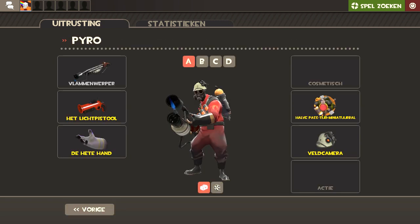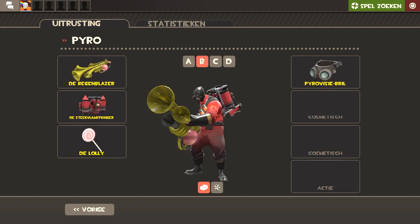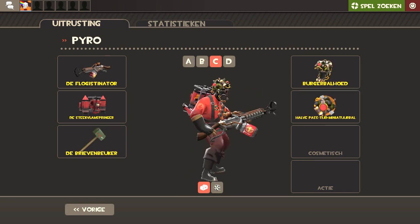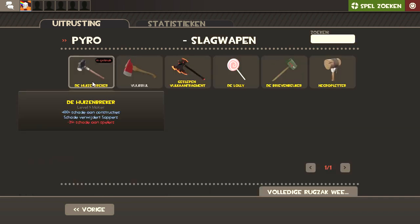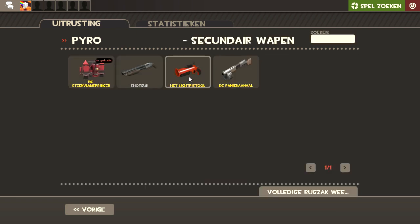We will equip the new weapons here. We will see my Pyro character here, we see my Pyroland. I could equip it here but it's not really something that I like to have. I'd rather have this because it's more of a fire theme loadout — I think I would like to use this.